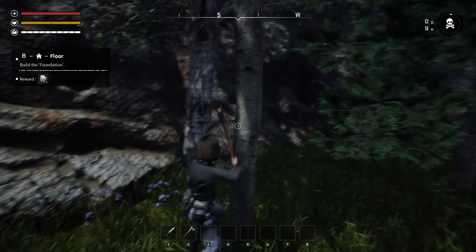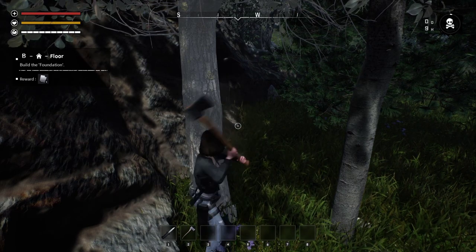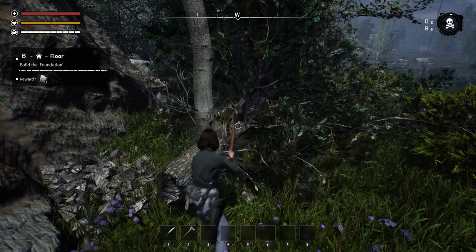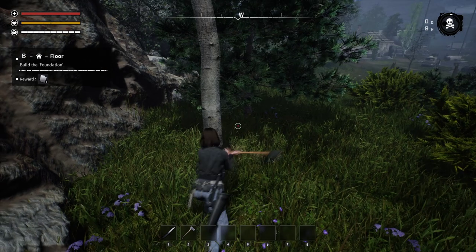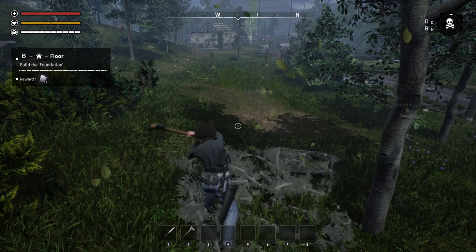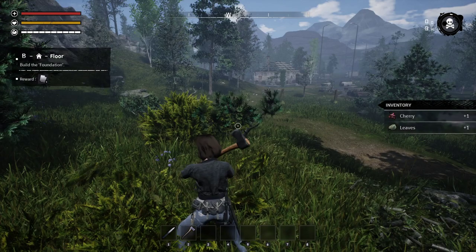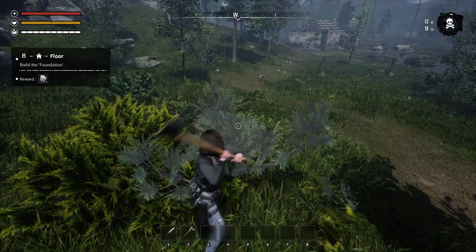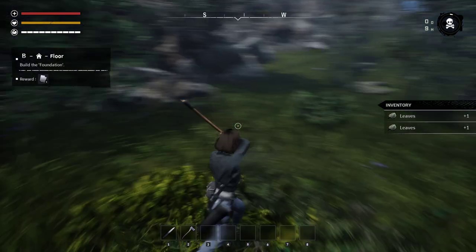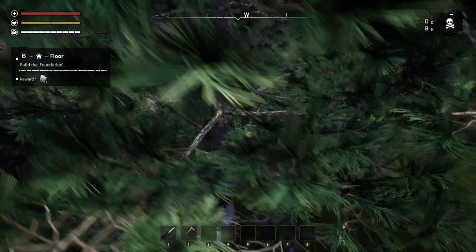Even when I play Seven Days to Die, even though the map is procedural, I don't tend to go very far. Once you've decided where your base is going to be, a lot of the game tends to be in that one spot and the area around it. Even on the pre-gen maps, those maps are pretty big — you don't really need much more space. The downside of this game not being procedural is that every time I play, I'm probably going to spawn in the same location.